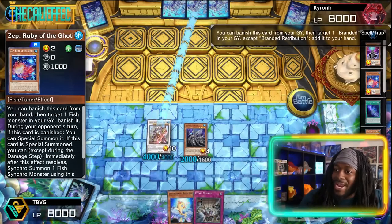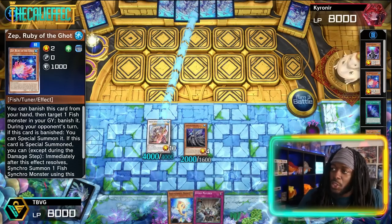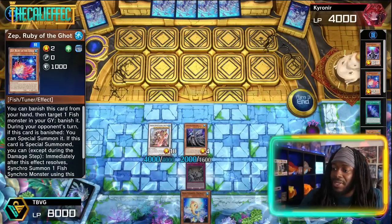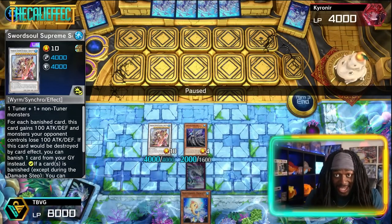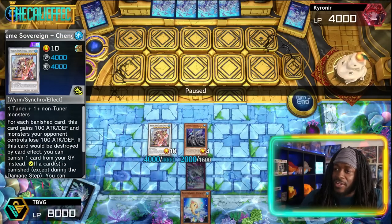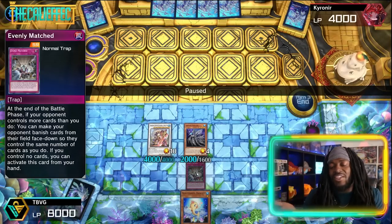Kelbek forces us to mill again, then the opponent gets their Tier Limit card to add Happiness. They activate Branded Retribution to add Branded Fusion, so they're still in this game and playing Yu-Gi-Oh. But our board has a 4000 attack Shinging, which lets us banish cards on the opponent's side of the field and graveyard once per turn.